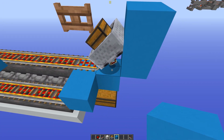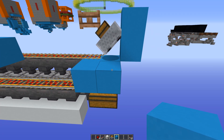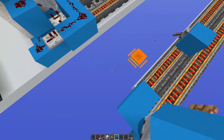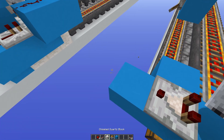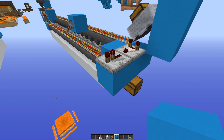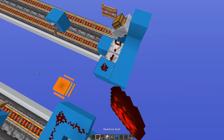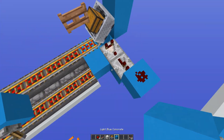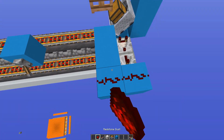Next we want to sort out this minecart's detection functionality — we want to detect if it's empty, full, or what's going on with it. Place a block next to it, place a comparator coming out of that block, and then place a repeater. You need a block that leads into, and have it go around in an L-shape like that, and place redstone on all of these blocks.